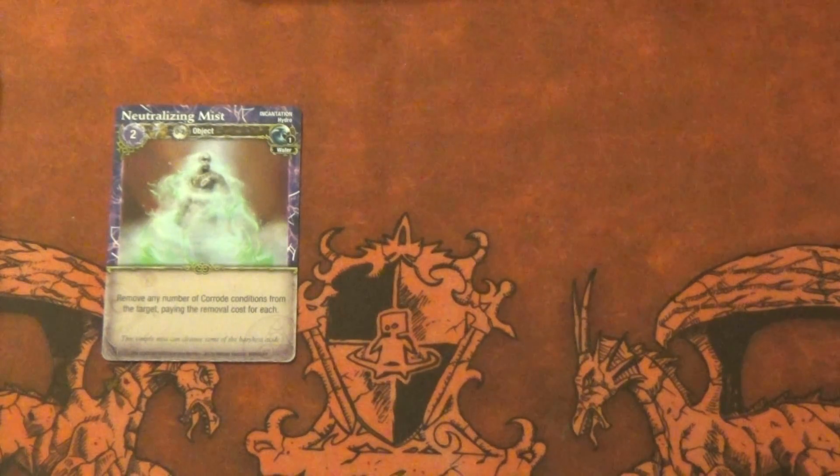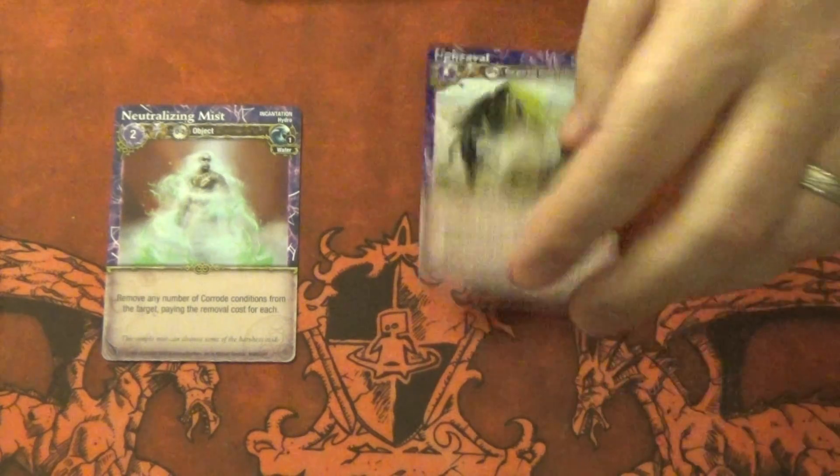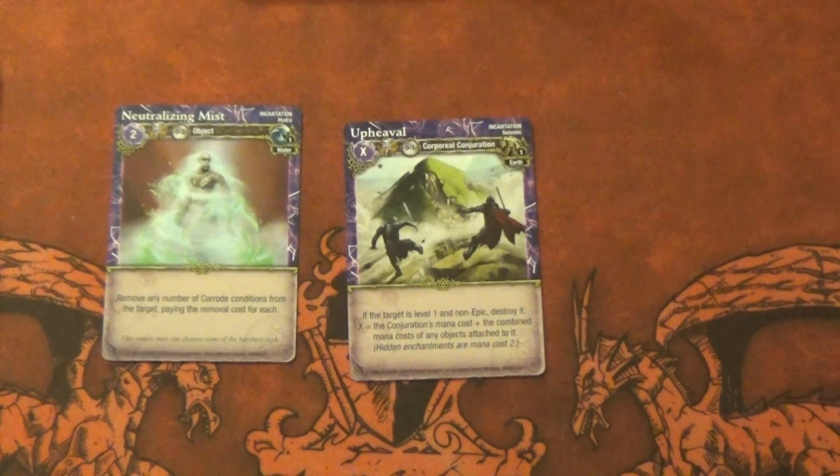Moving on to incantations. There are three Neutralize and three Upheaval. Neutralize removes corrode conditions from the target — so that could be any object. That's interesting to me because that's how people bust through things — they put a bunch of corrode on something to try to bust through it. That makes rust a little bit better if you go away from that stuff. I think people can have probably one of these in most books — you could probably throw two into druids and two into a siren. Upheaval: if the target is level one and not epic, destroy it and return its conjuration's mana cost and the combined mana cost of any hidden enchantments on it.